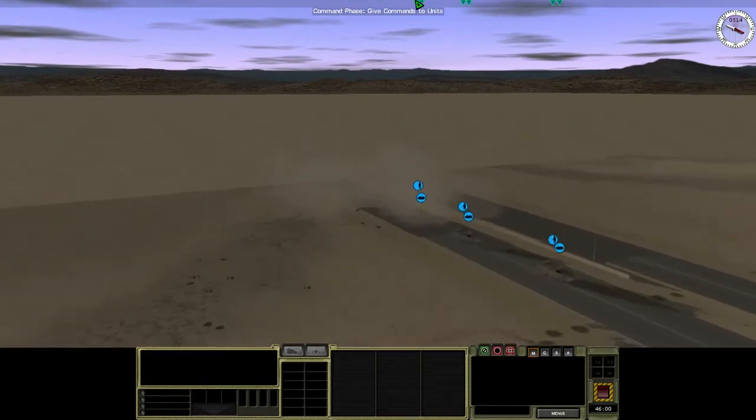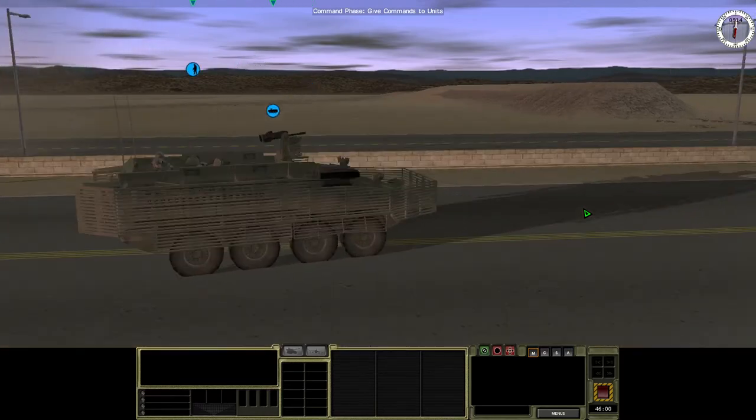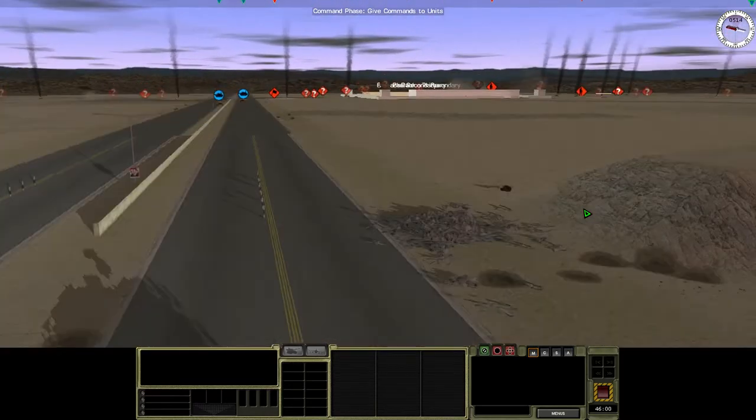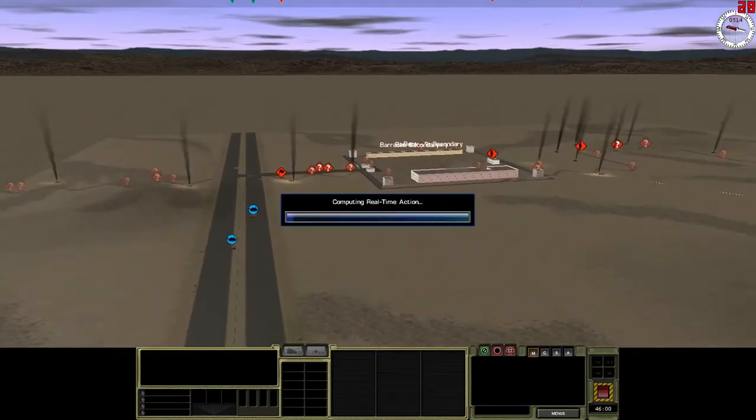Striker platoon is about to push up after three minutes of intensive barrages. We'll see if we manage to dislodge the Syrians from their quarters, or if they're even there at all. Remember, if we don't find any bodies, it doesn't mean they weren't there — it just means their artillery was extra effective. It's like icing on the cake.